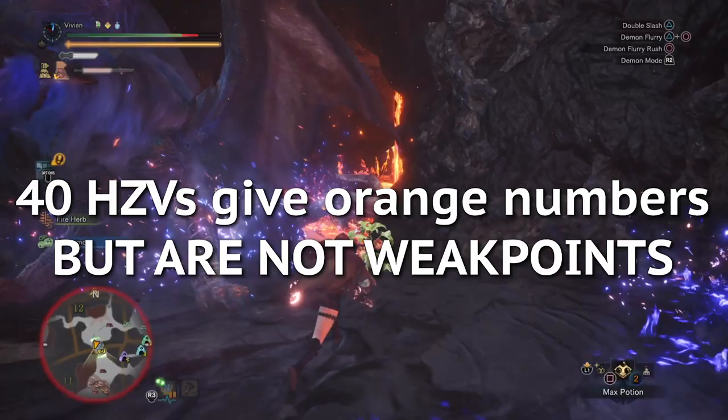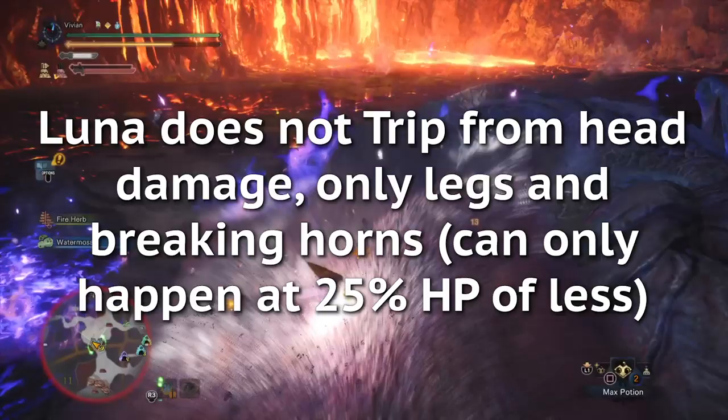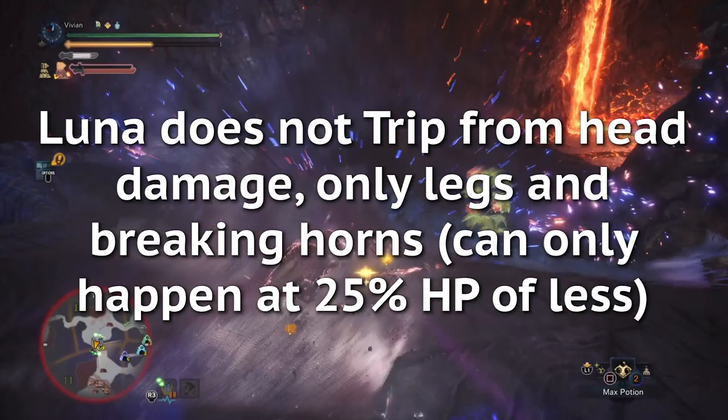So what do you do? The general strategy is to trip her, then hit her wings. Unlike Teostra, Lunastra doesn't trip from head damage — only from damaging feet or breaking horns, but that can only happen below 25% health. Note that sever hitzone values for the hind legs are 5% higher than the forelegs, and the hind legs tend to be safer as well, so focus those.